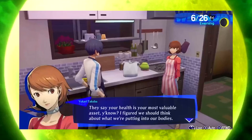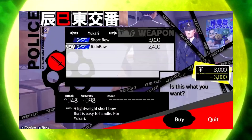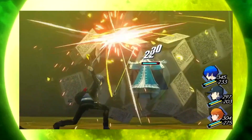Just like the original Persona 3, it seems we can buy our weapons, armor, footwear, accessories and sell our items at the police station, which is nice to see once again. Tartarus is a funny one for me — from what we can see in the footage, it does seem to be quite similar to the original Persona 3, but only time will tell.